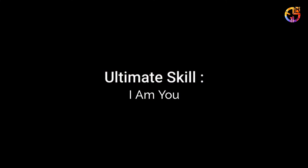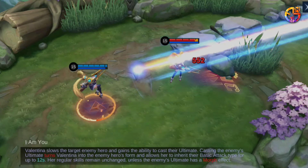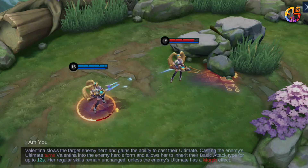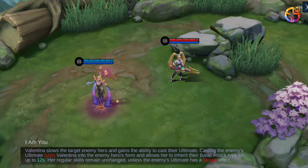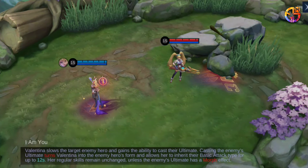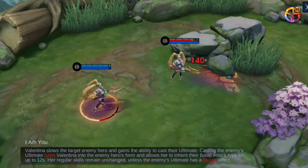Ultimate skill: I Am You. Valentina slows the target enemy hero and gains the ability to cast their ultimate. Casting the enemy's ultimate turns Valentina into the enemy hero's form and allows her to inherit their basic attack type for up to 12 seconds. Her regular skills remain unchanged, unless the enemy's ultimate has a movement effect.